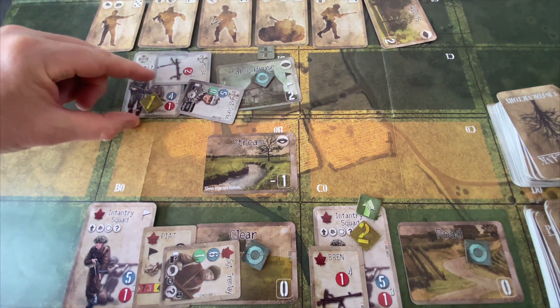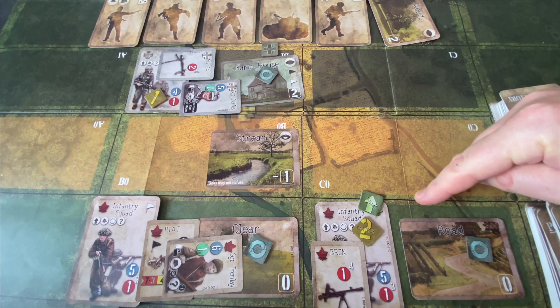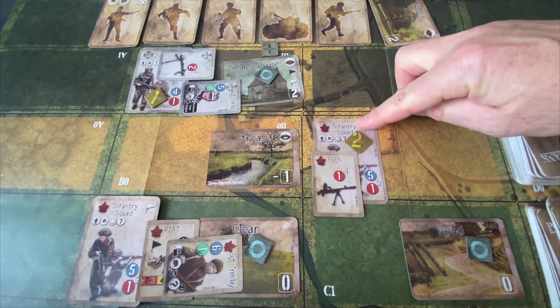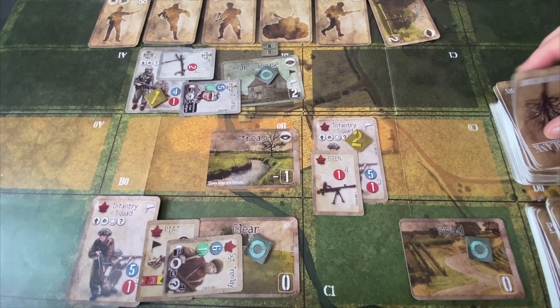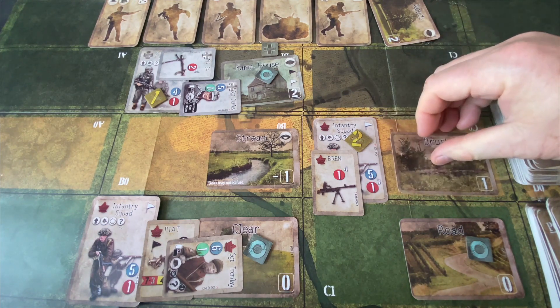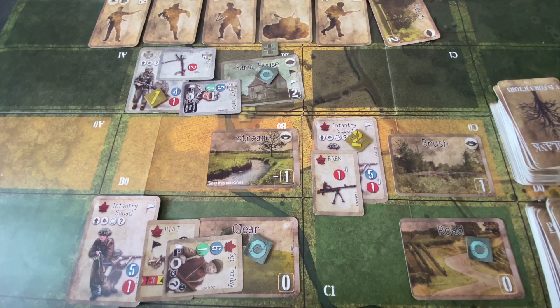Let's go to the Canadians' turn. First up, we execute the movement for this Canadian squad — they move up here. We already added the fatigue. We draw a terrain card and they get brush. They're going to take it — that gives them a defensive value of one, which is degrading terrain. As best as they could get right now, but because they moved into it, they are spotted. Let's ready Sergeant Tromlay — he's in clear terrain, ready to go.